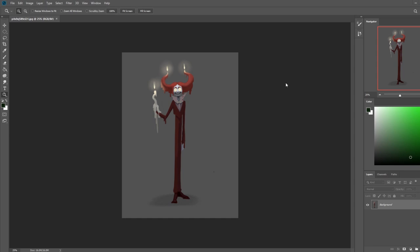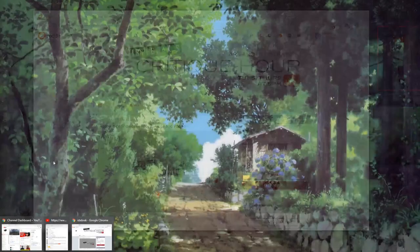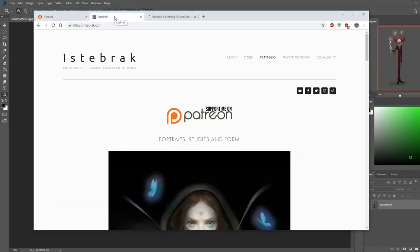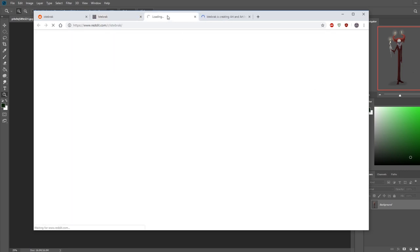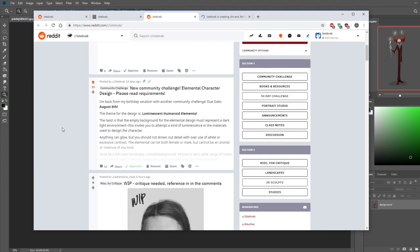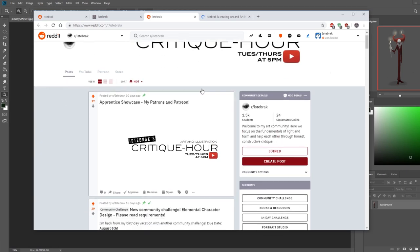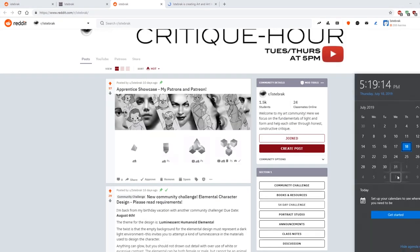Let's get started. If you want to get yourself critiqued, you have to join Critique Hour on Reddit. Go to istabrak.com and click on the Reddit icon — it'll take you to our Reddit group. Join, become a student, and upload your work so it can be critiqued. We have a community challenge due on the 6th of August, Tuesday, at 5 p.m. Eastern Time — non-negotiable due date.